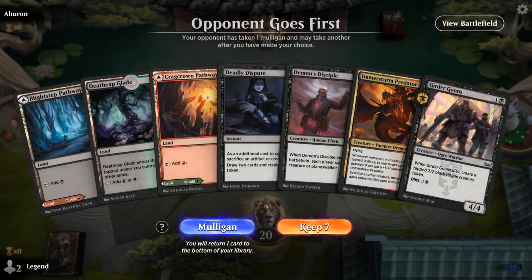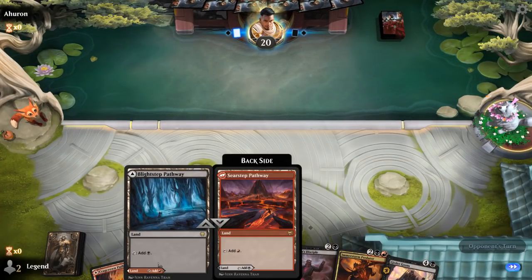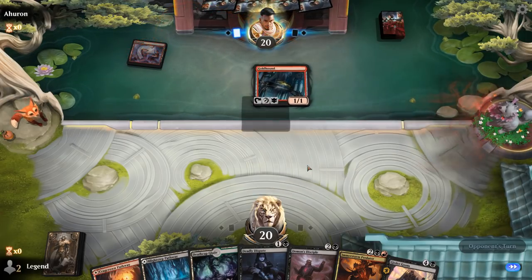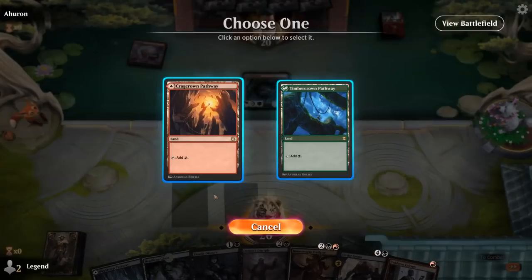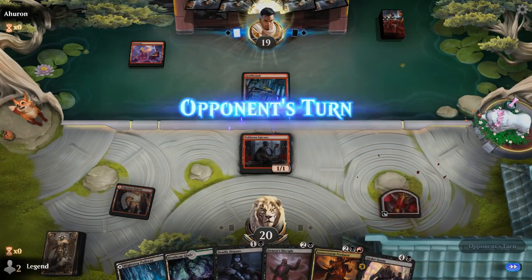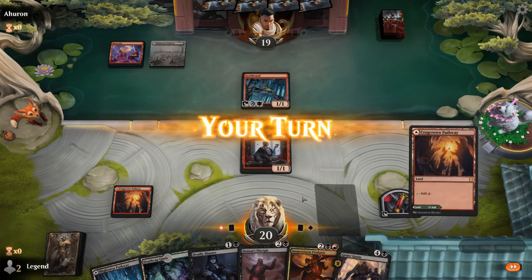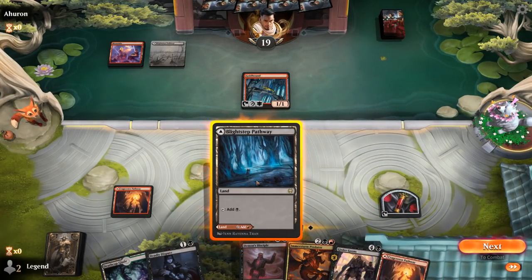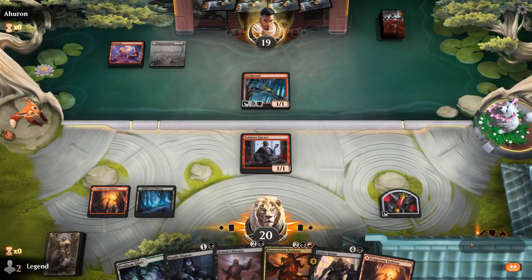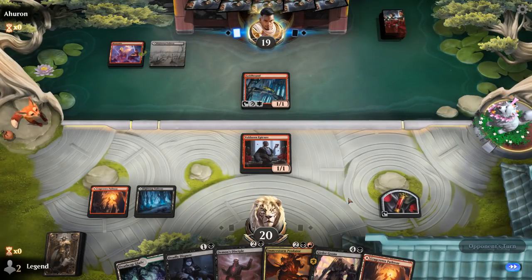We're on the draw; our hand is missing something cheap to sacrifice to Deadly Dispute so it's kind of slow to get going, but I think it's still probably a keep since we've got a good mana base and any of our one drops can set up Deadly Dispute. Turn one Gold Hound from the opponent — there's Epicure, perfect. We can either sacrifice Epicure itself or the blood token. Sacrificing the blood token means we keep Epicure to sacrifice to the Disciple later, which is probably the preferred option.